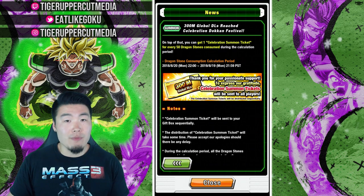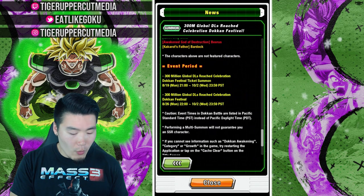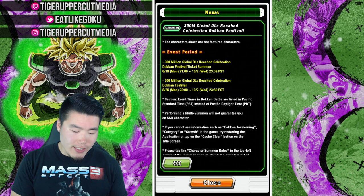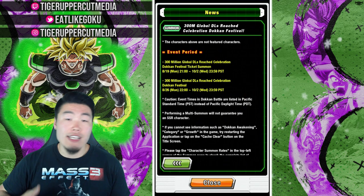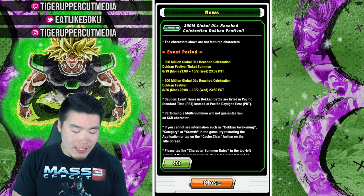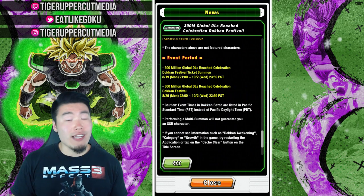It might take a little bit longer for some people than others. The ticket banner is available between today — basically right now — until October 2nd, which I suspect is the end of the celebration. The Dual Dokkan Fest is going to be between August 26th, so about six days from now, until once again October 2nd, which most likely is when the 300 million celebration officially ends and everything goes away.